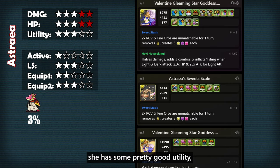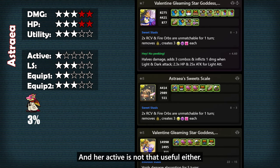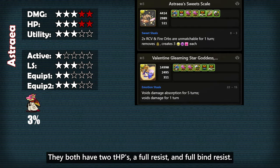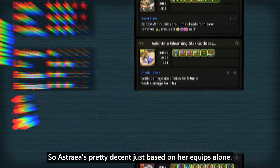Outside of her insane damage, she has some pretty good utility — up to 6 skill boosts and cloud and tape resist — but she is bindable and doesn't have a skill bind resist, and her active is not that useful either. Her equips are really good: they both have 2 team HPs, a full resist, and full bind resist, so just on awakenings alone they're really solid. So Astra is pretty decent just based on her equips alone.